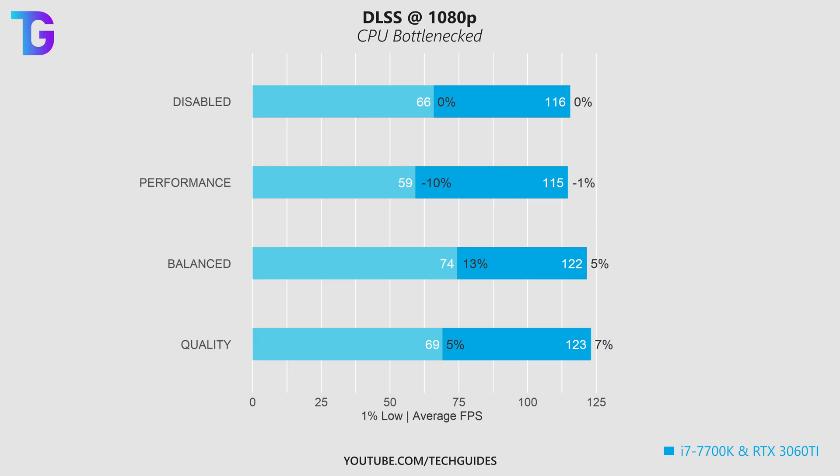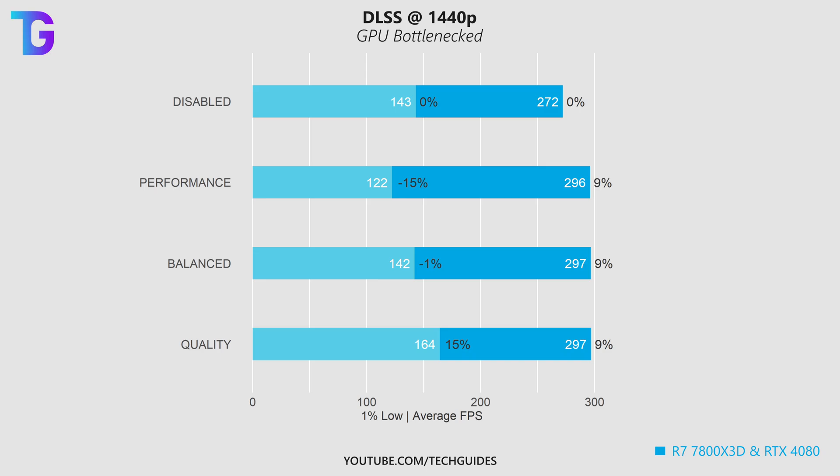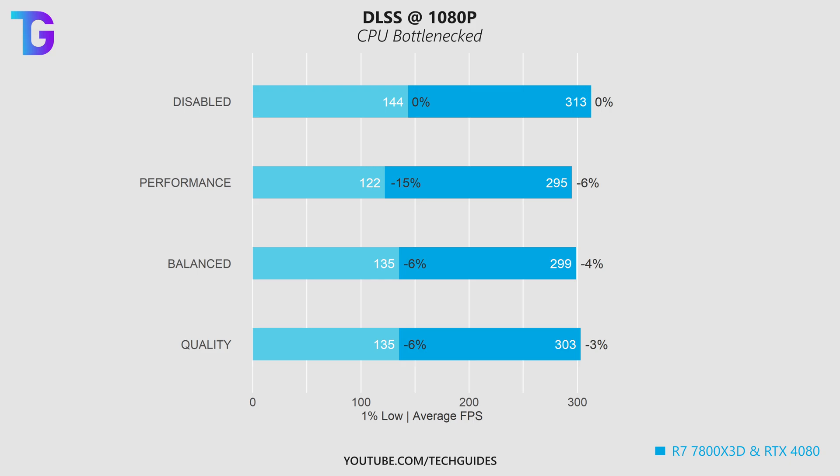Finally, I replaced the AMD GPU in my all-AMD gaming system with the RTX 4080 from my Intel system to see whether the combination of an AMD CPU and an NVIDIA GPU would show higher performance when enabling DLSS. And sure enough, with this combination of hardware, I'm finally seeing a roughly 20 to 25 FPS boost in performance when enabling DLSS. Note that this is only the case at 1440p — if I drop the resolution to 1080p, I'm actually losing performance when switching on DLSS.